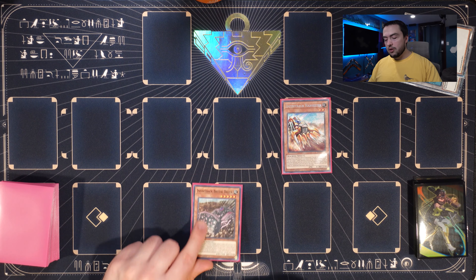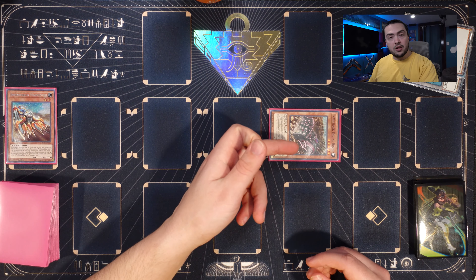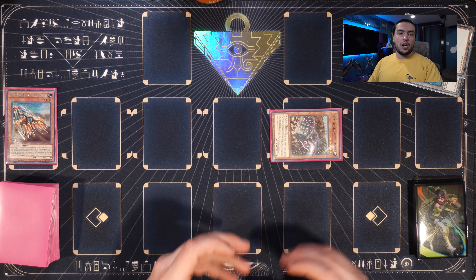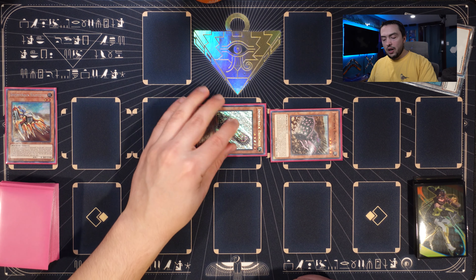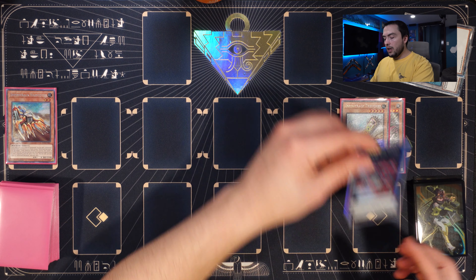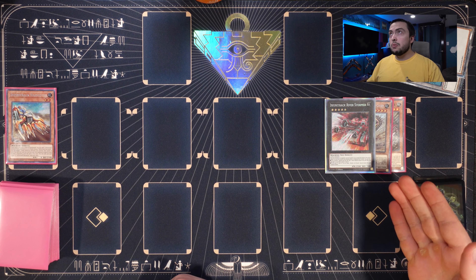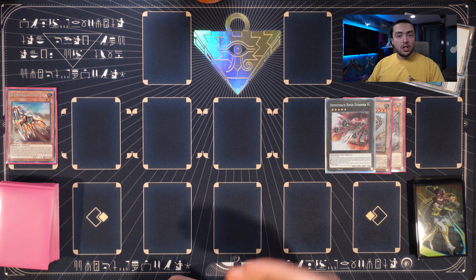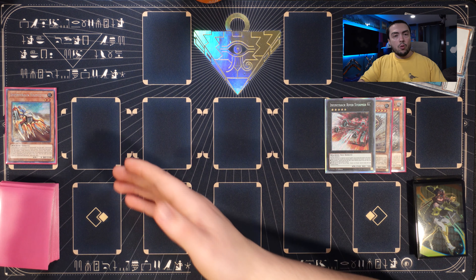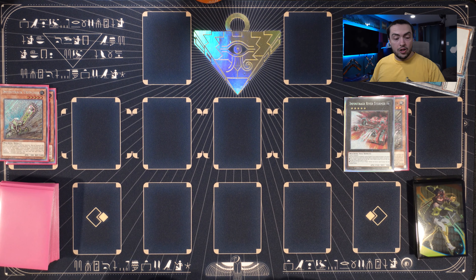Our first combo is a very simple one — it's a one-card combo. The nice thing about this deck is we actually have six copies of this starter in the deck, so we have six one-card starters. It's going to end us on Double-Headed Anger Knuckle, a draw two, with end phase recursion of the card we started the entire combo with, and plenty of room to add on with any extenders.